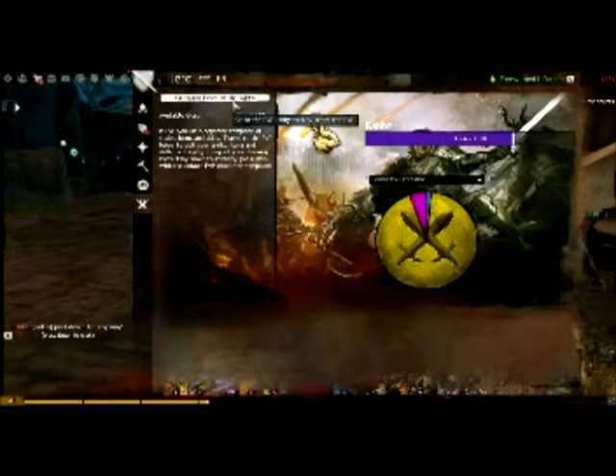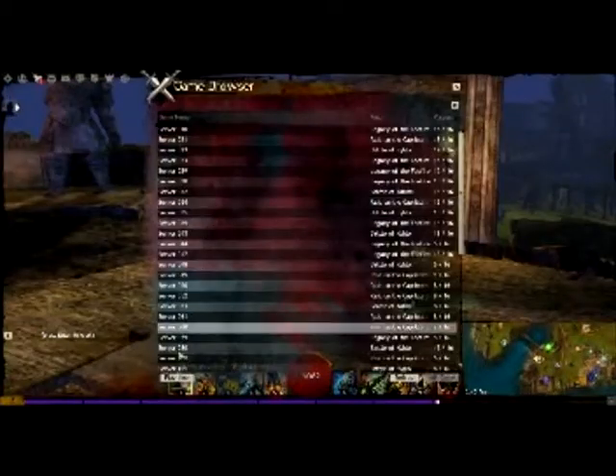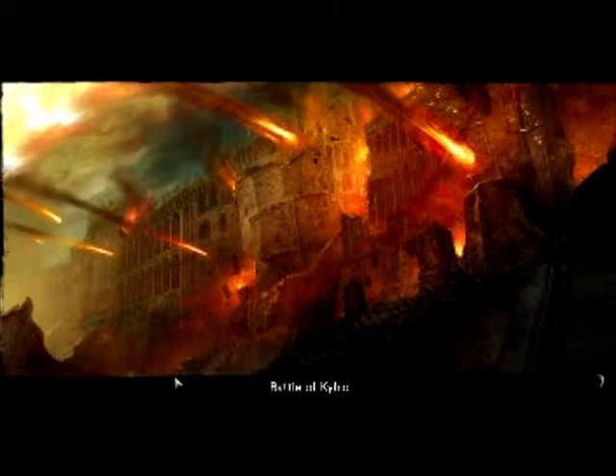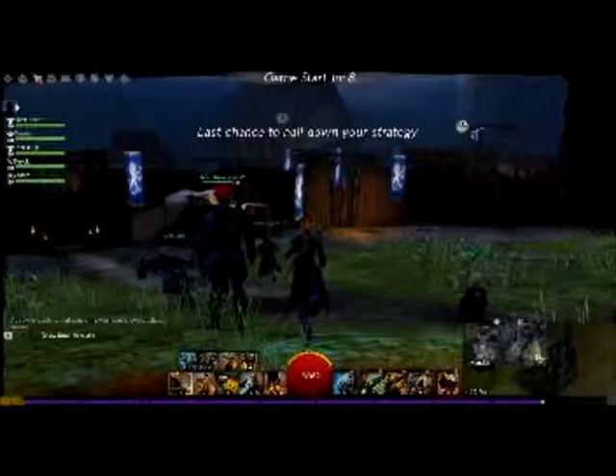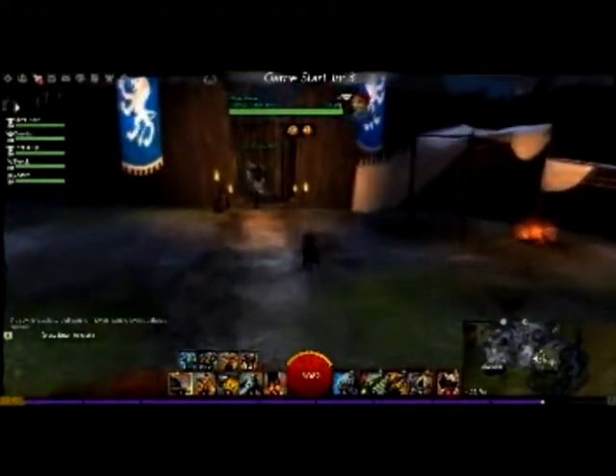This will take you to the area — you've got stuff to the right, or you can go to the left, talk to this guy, and click Play Game. You'll be thrown into a random battle. Now each structured PvP map is essentially the same; just the map will change each time, it will be random.